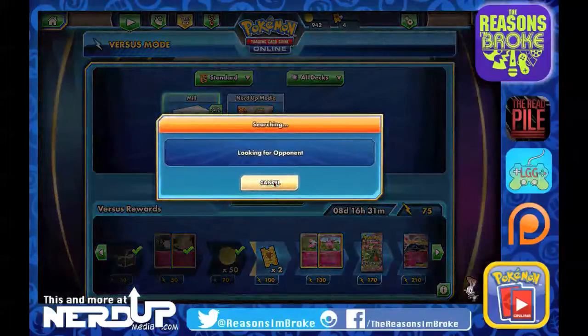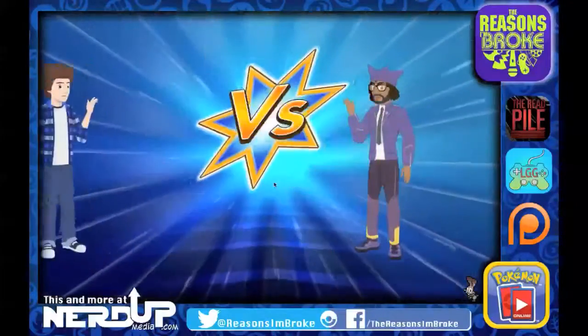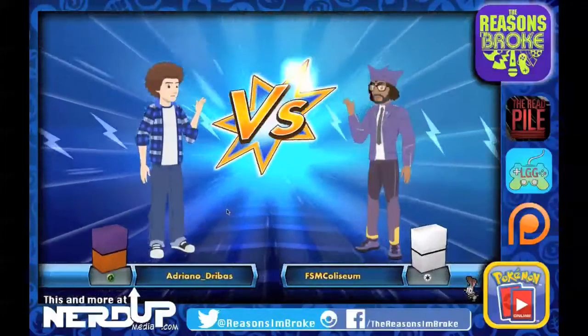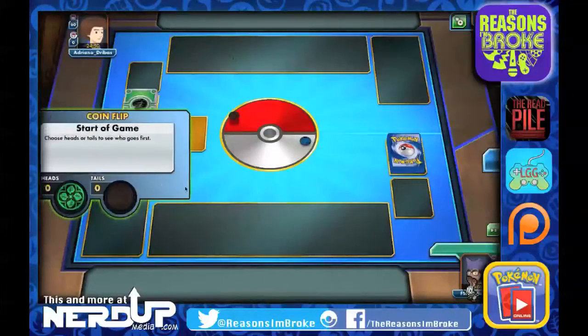It looks like we do have time for another game here. Let's jump into one more and then we'll open up some booster packs. Of course if this goes really quickly, we can jump into yet another one. Our next opponent is Adriano Dribas, who uses Grass-type.